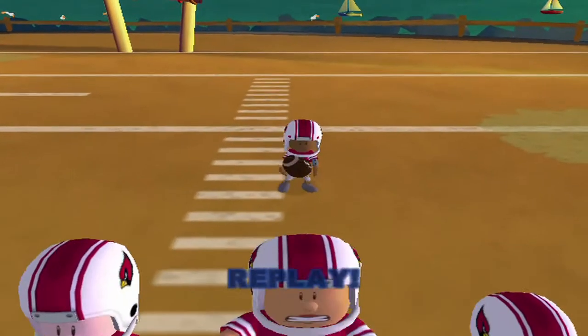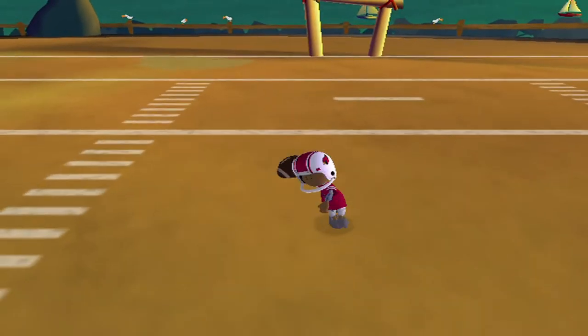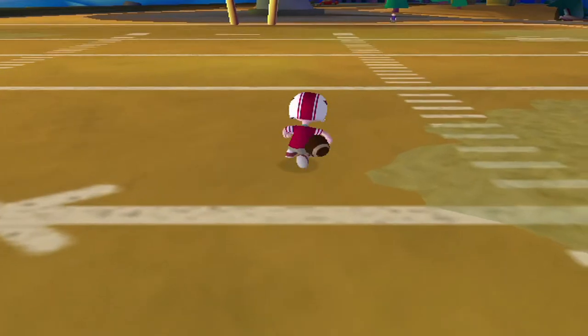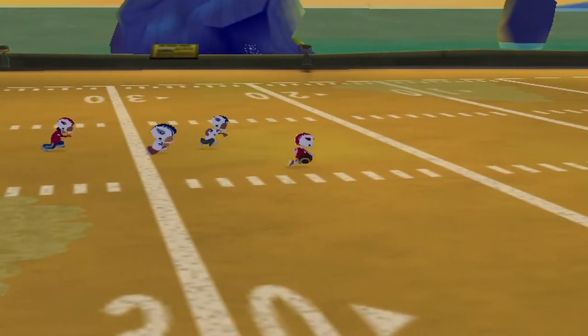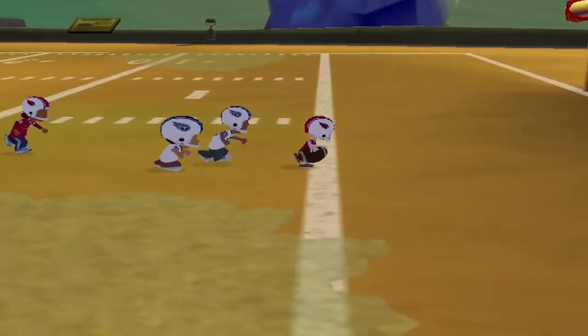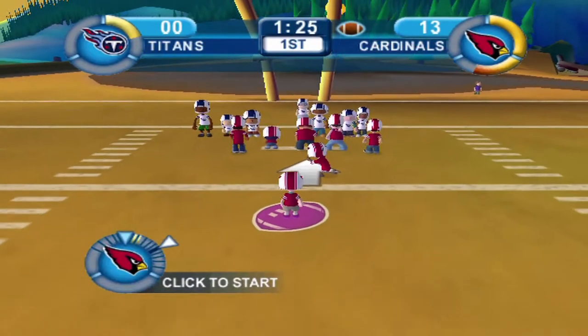What was that defensive scheme? Jacinda and Reese just totally burned the coverage. They were just wide open — got that block from Jacinda and used the turbo to outrun Torrey Holt and Dante Robinson. Two passes and two touchdowns for Kyler Murray.